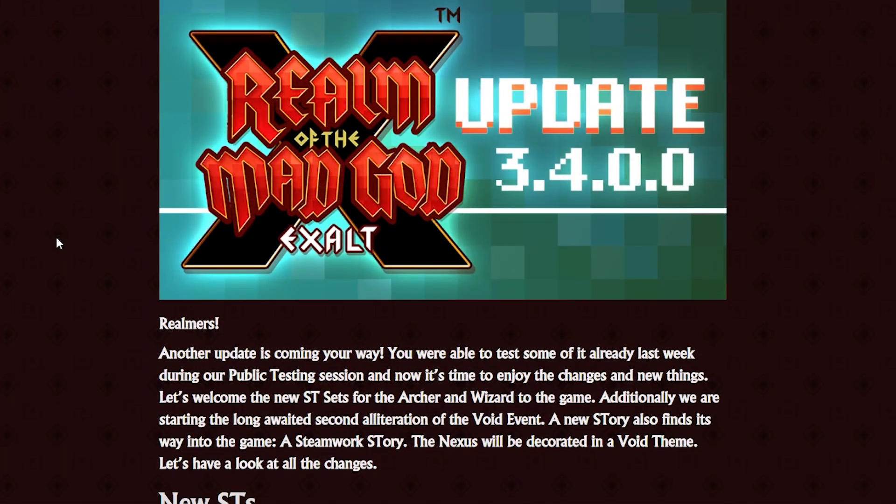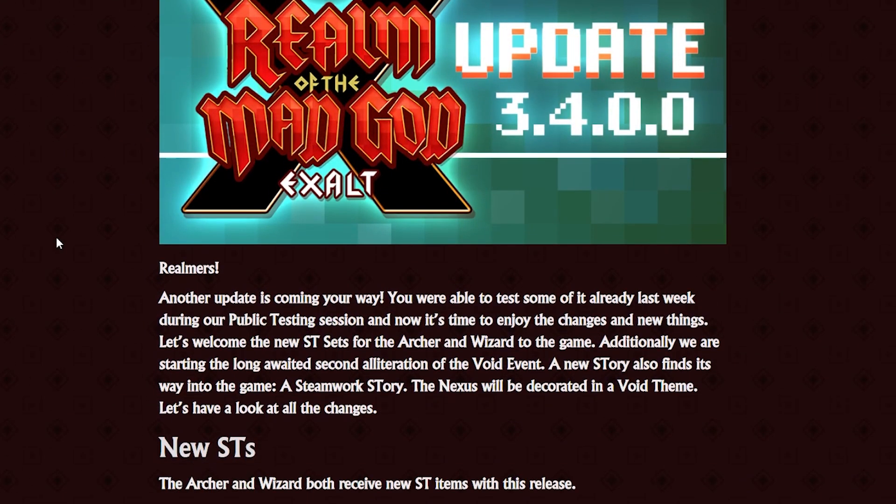Let's read what Dekka says: 'Realmers, another update is coming your way. You were able to test some of it already last week during our public testing session, and now it's time to enjoy the changes and new things. Let's welcome the new ST sets for the Archer and Wizard to the game. Additionally, we are starting the long-awaited second alteration of the void event. A new story also finds its way into the game — a Steamworks story. The Nexus will be decorated in a void theme. Let's have a look at all the changes.'